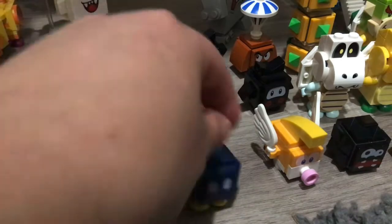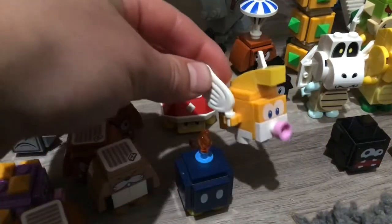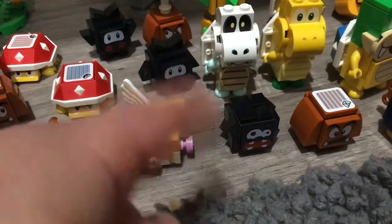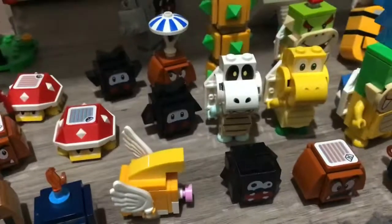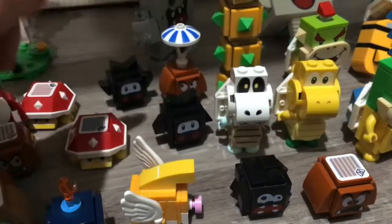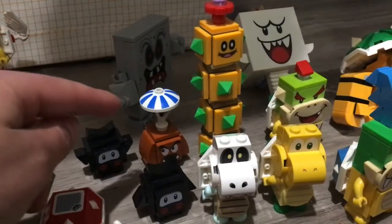And then here is Bob-omb. And this is Cheep Cheep. Two Ninjis — I get this one mixed up with the other because they're the same color. And then Buzzy. And this is Dry Bones. And Bowser Jr. And Paragoomba.